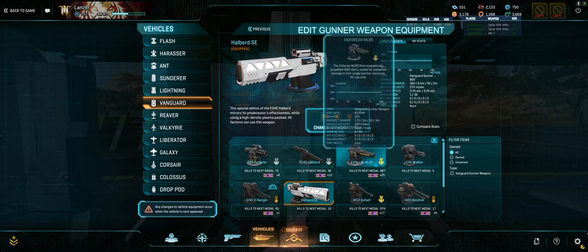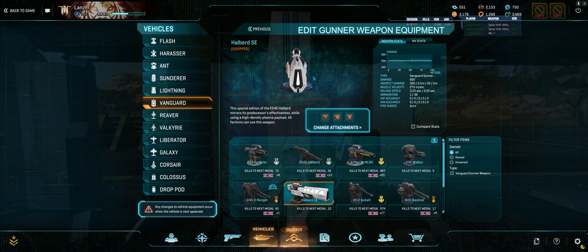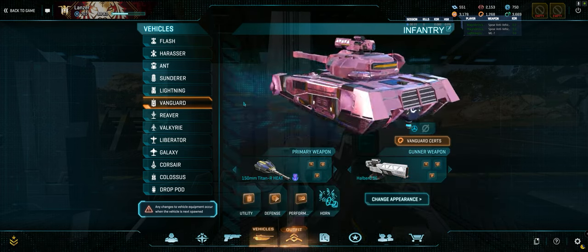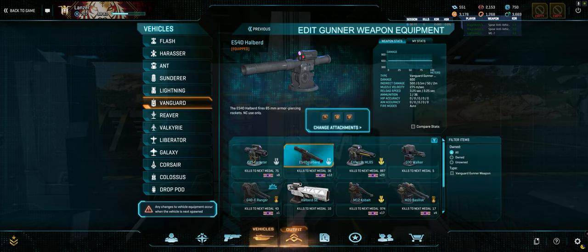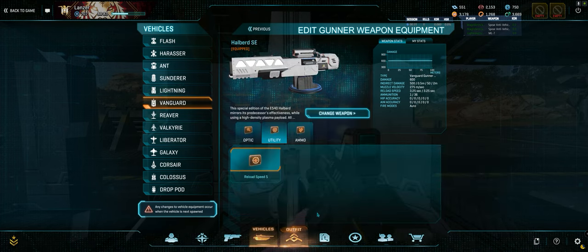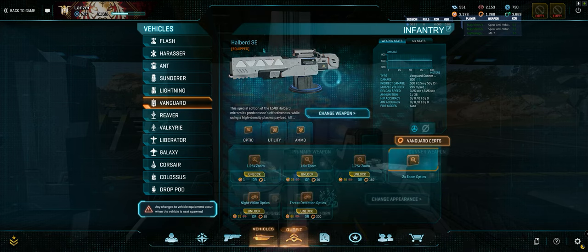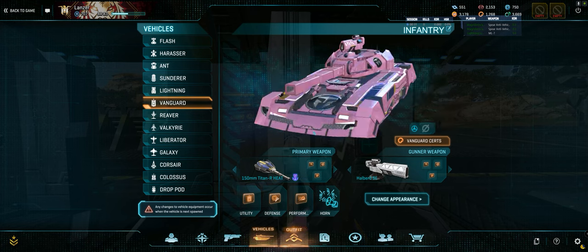For the gunner weapon, I change these all the time depending on what continent I'm on — they kind of have different optimal uses. Most of the time I'm running a Halberd SE because the SE is the reskin of this one, and I just think it looks cool. Reload, ammo, and 2x again — but depending on what continent I'm on, that changes.